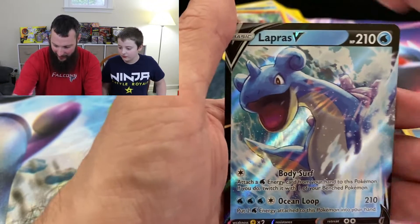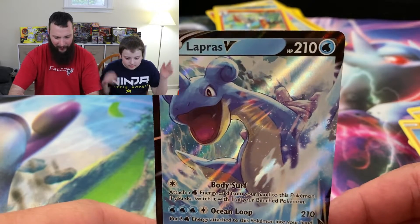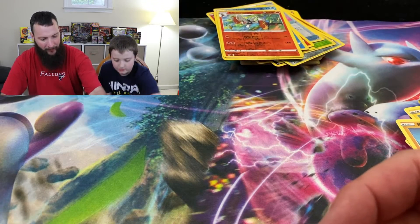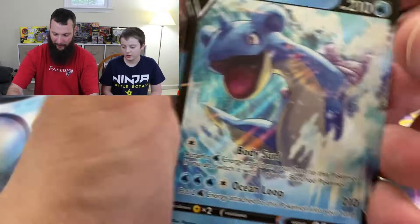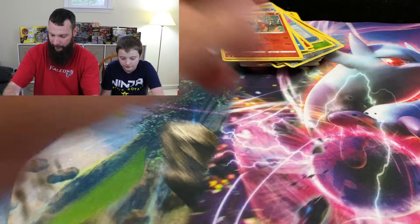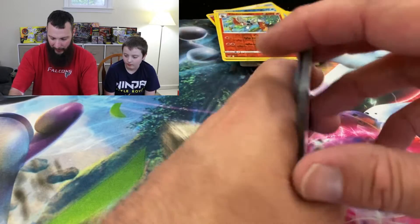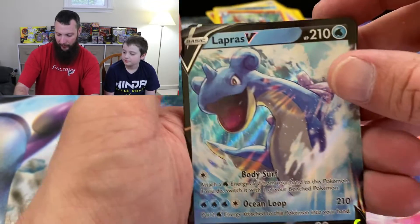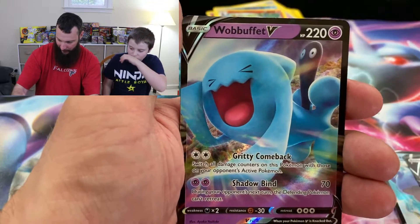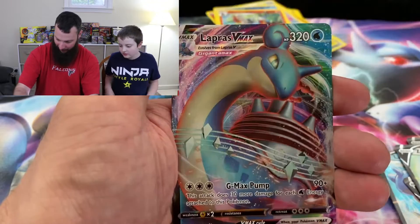Check that out — Lapras V! We got Lapras last time too, but that was the VMAX one, and this is the first regular Lapras V. Let's do a recap of the entire booster box Ultra Rares so far: Lapras V, Sableye V, Wobuffet V, Zacian V, Beedrill Rainbow Hyper Rare, Lapras VMAX — that was a good pull — Delmise V, Tapu Koko V, and Celebi V.